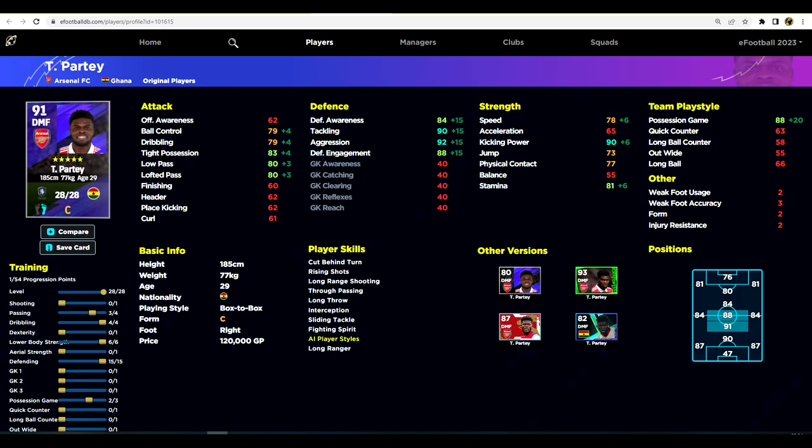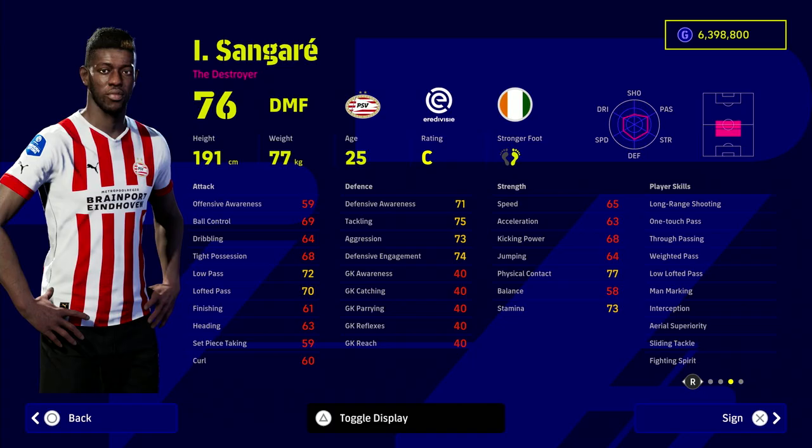Same with this guy — Sangara. This guy is an absolute monster, a bit of a hidden gem. I featured him before in one of my eFootball 2022 videos. Look at all the player skills he has — he doesn't have blocker, which is a little bit of a pity, but he does have one touch passing, which feeds into how you should be training these guys.